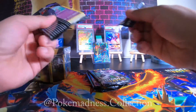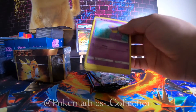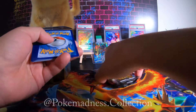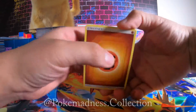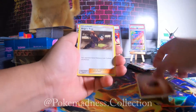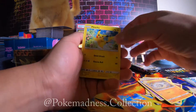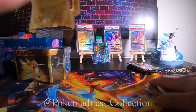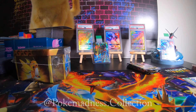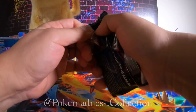Let's see what we can pull out of this pack. We got a code card — one, two, three — Chansey, Ivysaur, Geodude, Pikachu, Fairy, Farfetch'd, and Snorlax. We did not get anything — nothing at all.